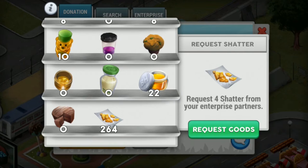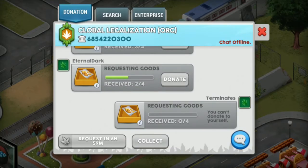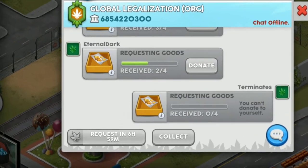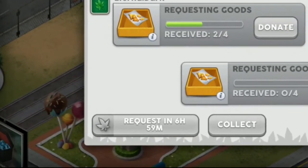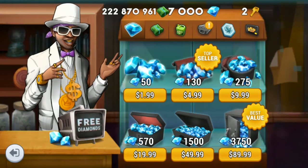Four members of your enterprise family will contribute to shatter, and when you have all four together you can collect them. You can collect them when there's one, two, or even three, but I usually just wait till I have four and then collect. Once you request an item there will be a cooldown — you can see the cooldown over here. Once the cooldown reaches zero you can request for more items.